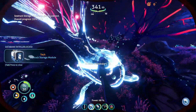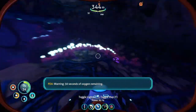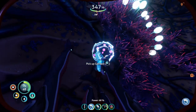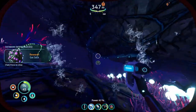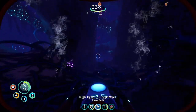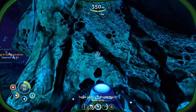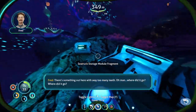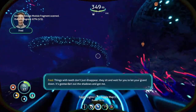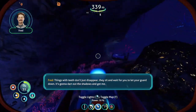Gel sack. Warning — 30 seconds of oxygen. We've all seen what a gel sack was in the first game. Now I got four pieces of gel. I like to have even numbers. Something out here with way too many teeth — where did it go? Things with teeth don't just disappear; they sit and wait for you to let your guard down. He's gonna dart out of the shadows and get me.